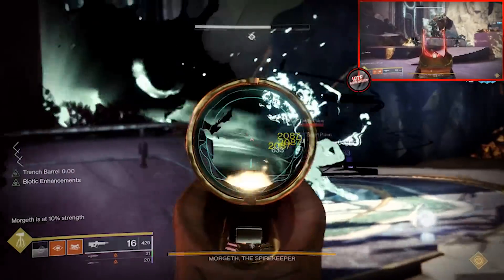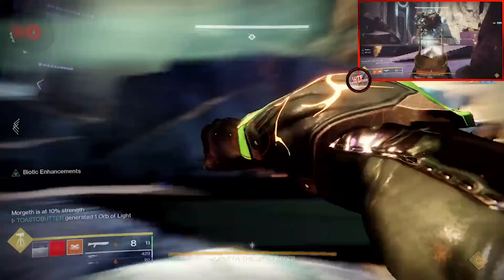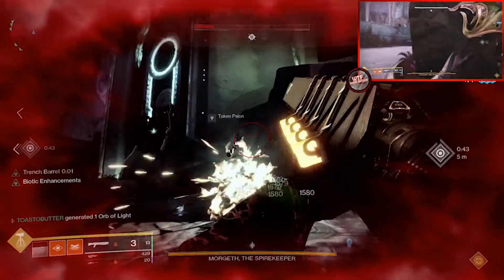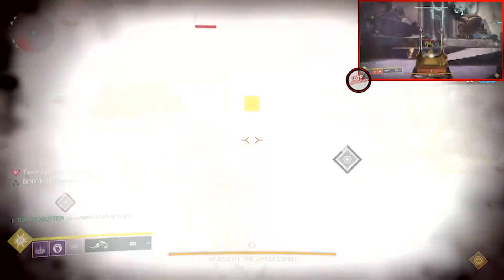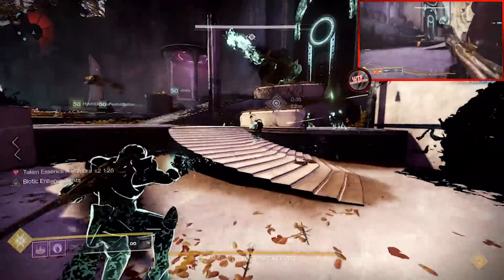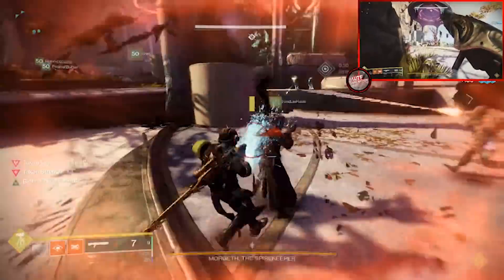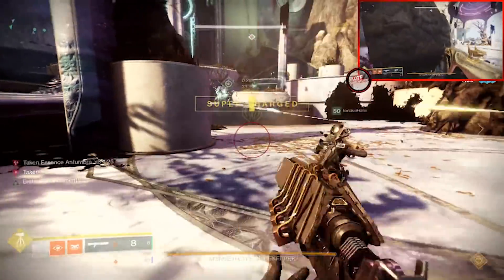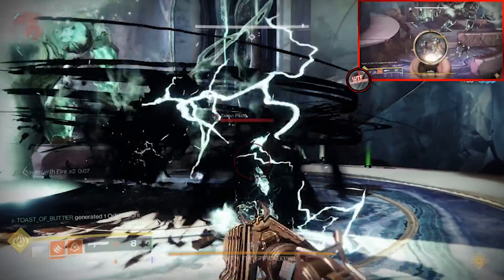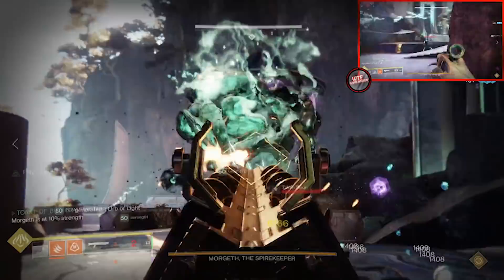Look out for the Eyes of Riven. Morgeth will attempt to capture a teammate with the most Taken Strength, killing them and returning their strength to the field. Since we know he captures someone with the most strength, we can plan accordingly. The orb from the Eye of Riven will be used to free the captured teammate — as before, you can utilize the Eye of Riven to shoot enemies while your super is saved for staggering the boss during DPS.